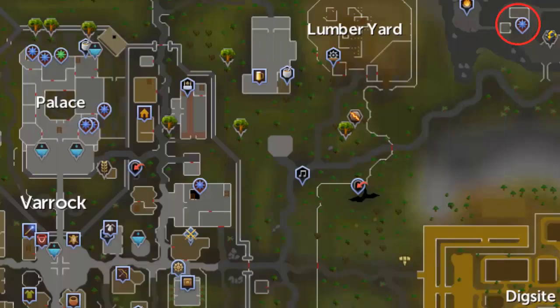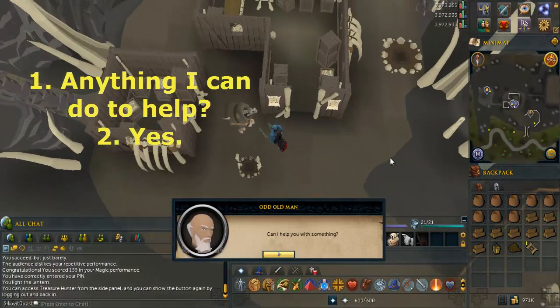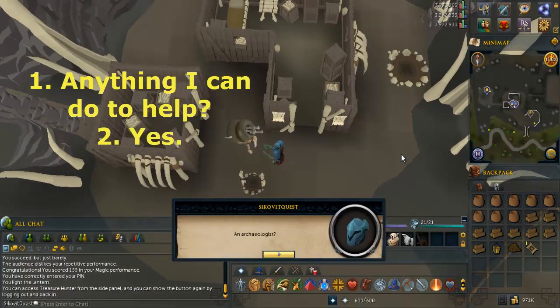To start, go to the place northeast of Varrock, circled in red on this map. Talk to the odd old man and select the options written on screen.